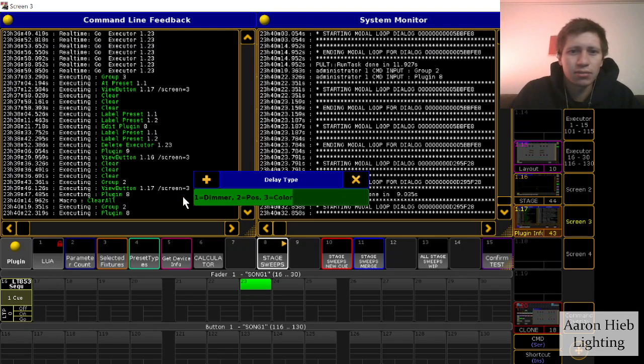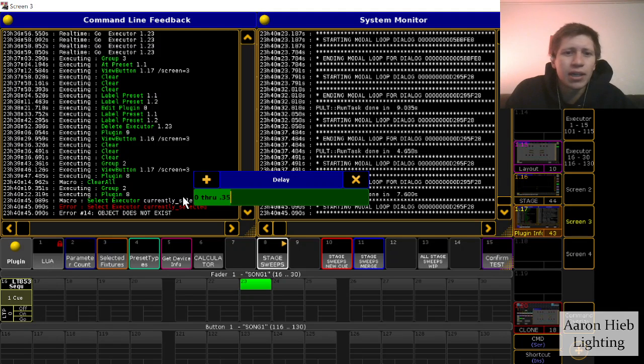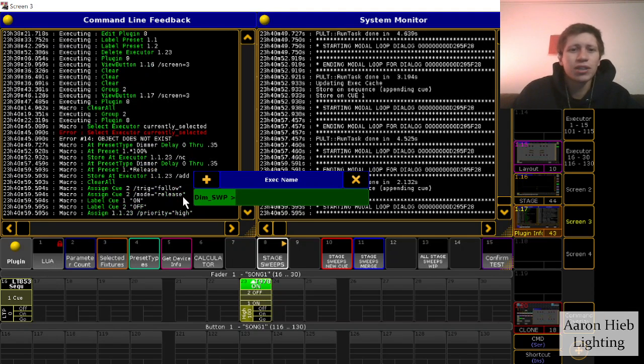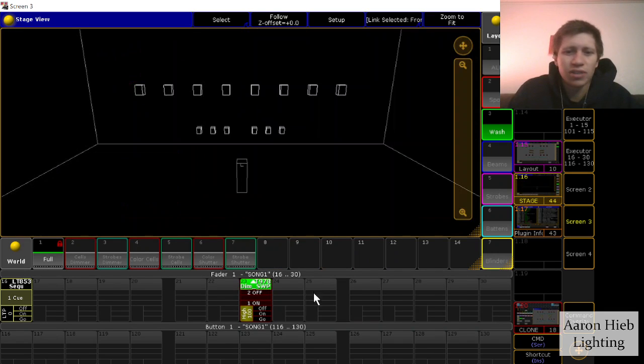We're going to return one so that we create a new cue, and we'll make it a dimmer. It'll ask us which executor we want, so we'll just stick with currently selected, going 0 through 0.35 seconds. For preset name we'll do 100%, and same thing for the second one — this will create a second cue — and then we'll choose release. That's it.